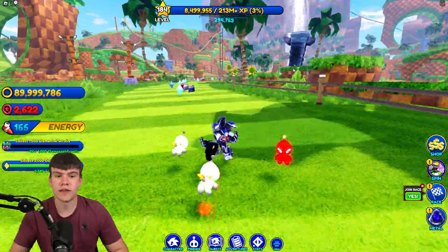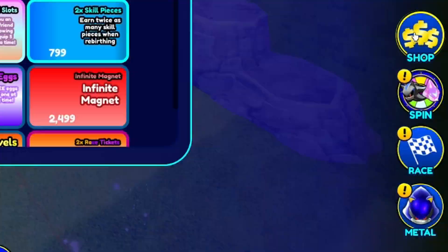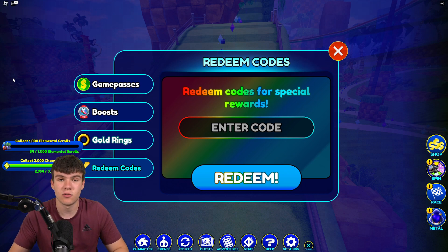So if you do not know how to claim codes in Sonic Speed Simulator, what you guys are going to want to do is go to the right and click on where it says Shop. Then click on Redeem Codes. Next, you can enter the codes in any order. Let's just get into it now.